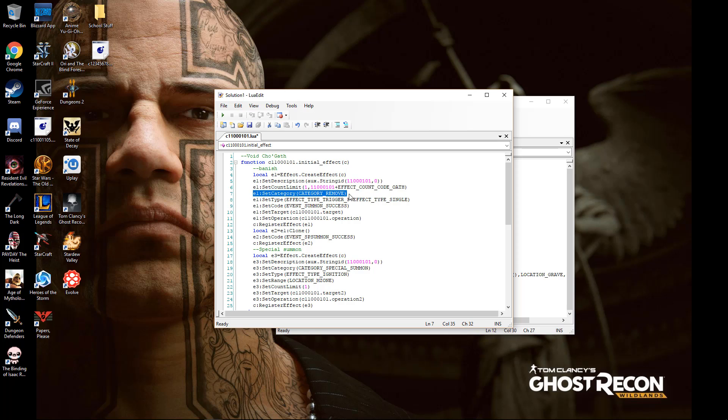Then a category — what type of effect it is. It's a category remove type effect, a Banish effect. Then set type: effect type trigger. It triggers when it's summoned. It's a forced trigger — this F could be O or F. O means optional so you can choose yes or no when you summon it; F means it has to happen. Then effect type single — it only affects this card. Set code: events summon success. When it's summoned, it will activate this effect.